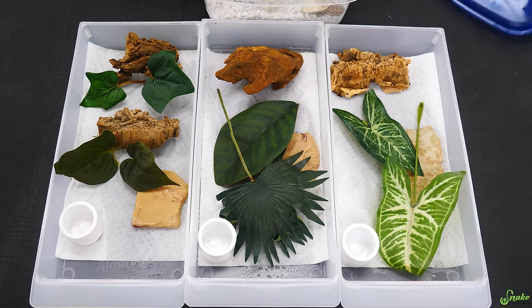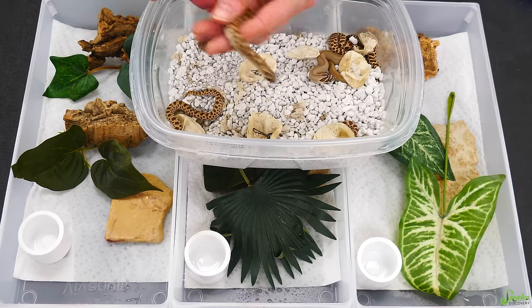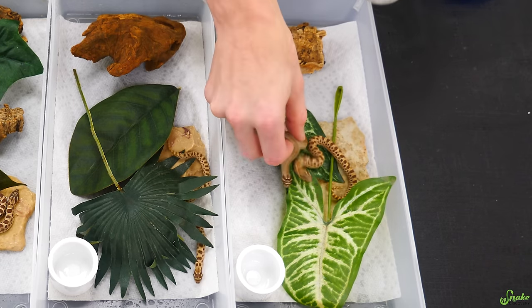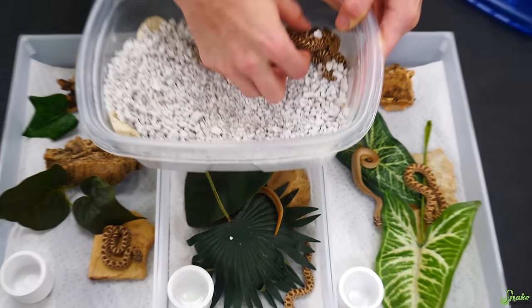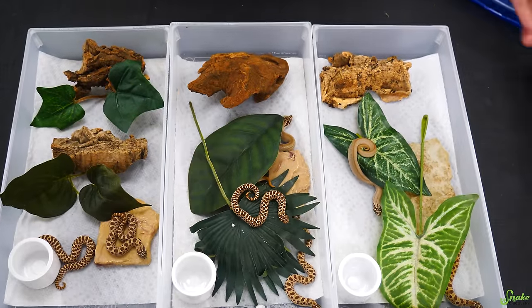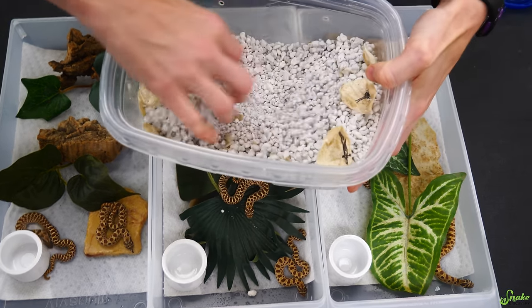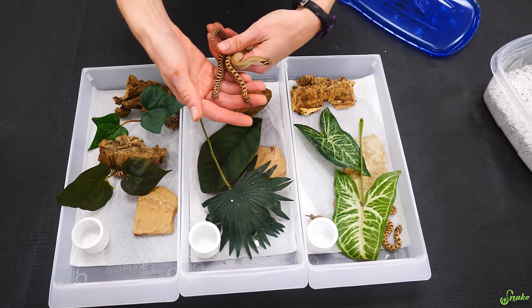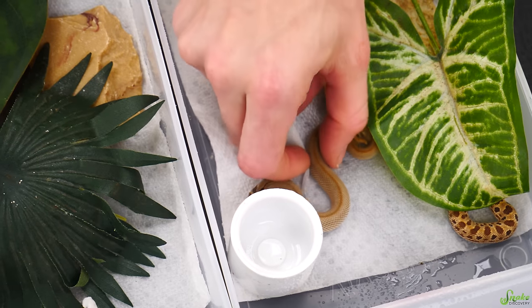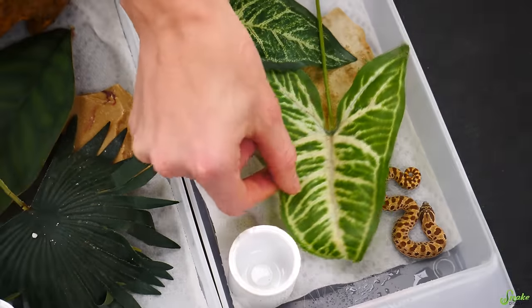Baby bins are here. We should separate them by morphs so feeding charts are easier to tell who's who. We have three condas, so a conda in each. Then a super conda in this one and a super conda in this one. A normal in with the conda there, and a normal in with these two. Three, four, five, six, seven — that's all of them. Always double check your lay boxes. And we have space on our memory cards again — this guy got really angry when we lost memory space.